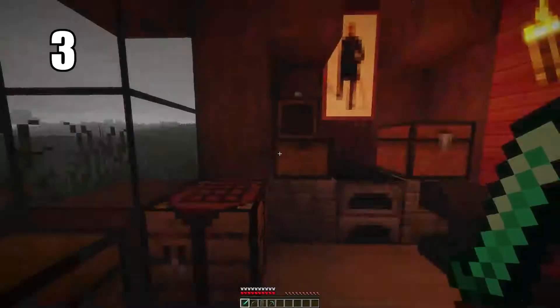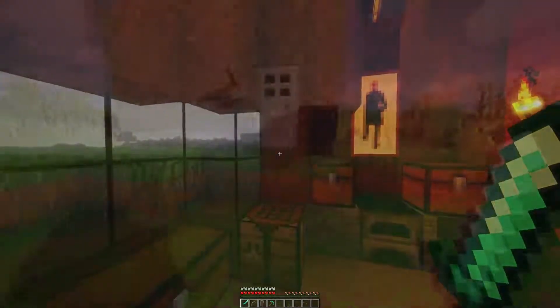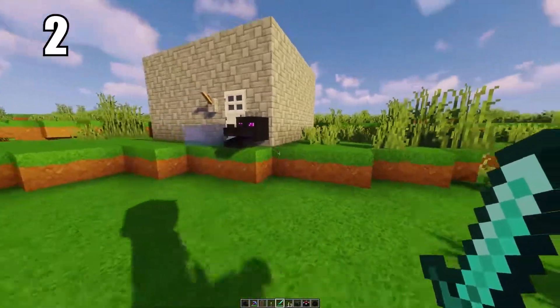Tip 3: putting two chests back to back makes a double chest, and they're incredibly useful. You have so much room in them — more than you'll ever need. You can have an entire storage area of just double chests. They're really easy to pull from and they look stylish too, so there's no reason not to use them.